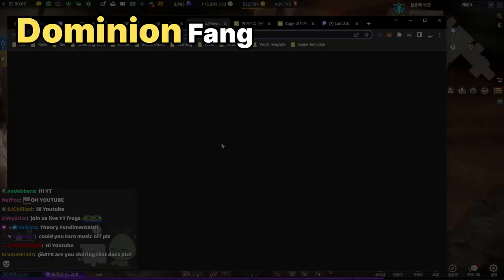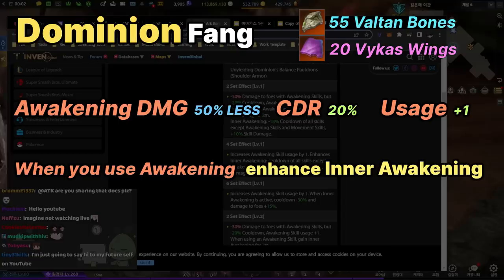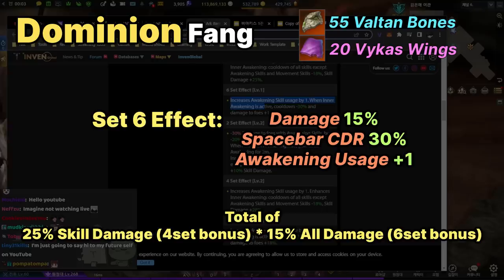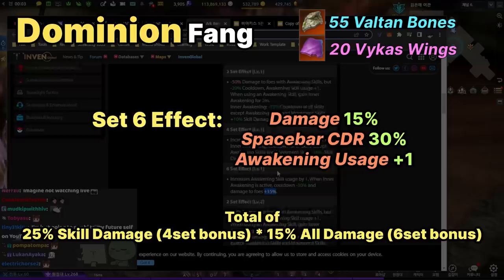Let's talk about Dominion first. The Dominion set bonus is very simple. It does 50% less damage to foes on Awakening skills, but 20% less cooldown, Awakening skill uses plus one. When using Awakening skill, gain Inner Awakening for two minutes. What Inner Awakening does is give you 18% cooldown on all skills except Awakening skills and movement skills, and plus 10% skill damage. Also, the six set effect gives Inner Awakening 30% cooldown on movement skills — that's your spacebar — and damage to foes another 15%.